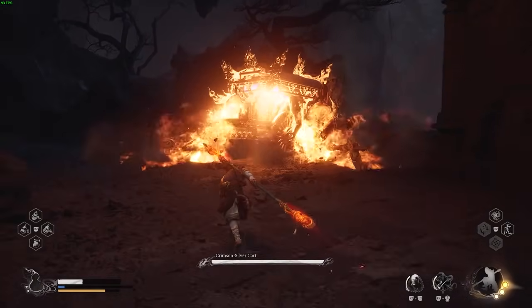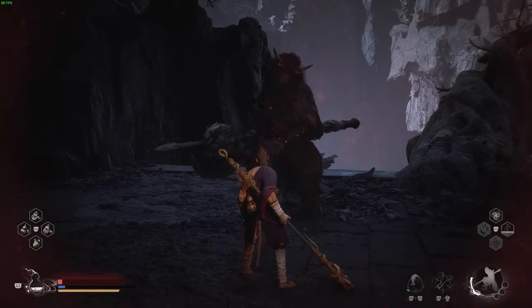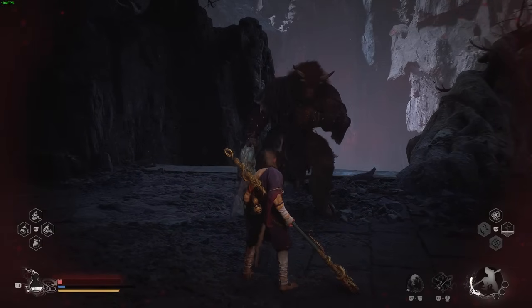Once you get to the top you should see the bull fighting the cart. Once you are done defeating the cart, you'll then need to talk to the bull again and exhaust all his dialogue options.